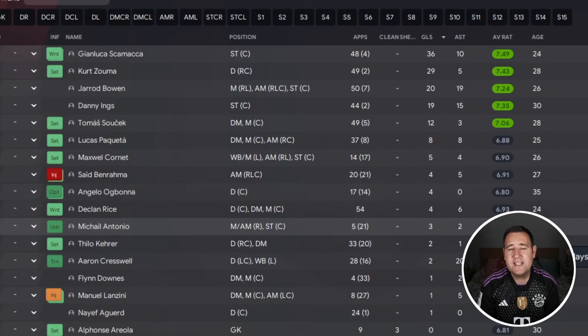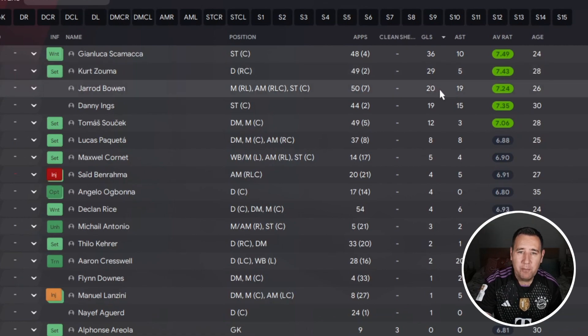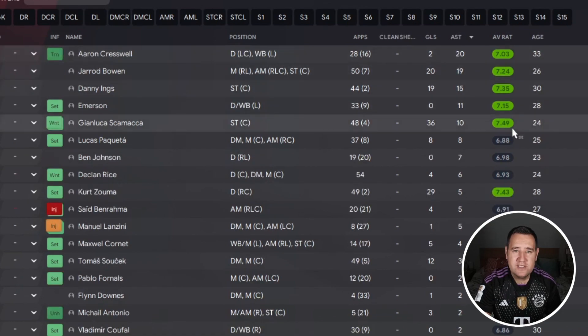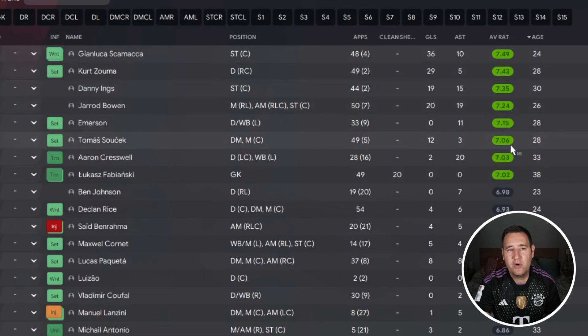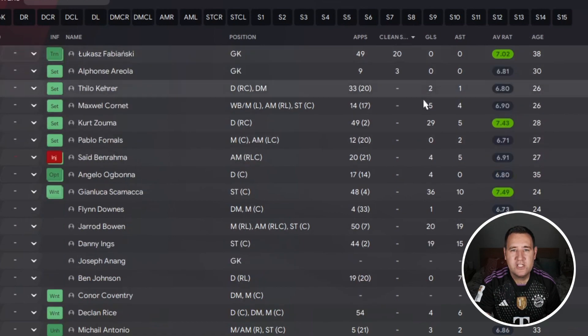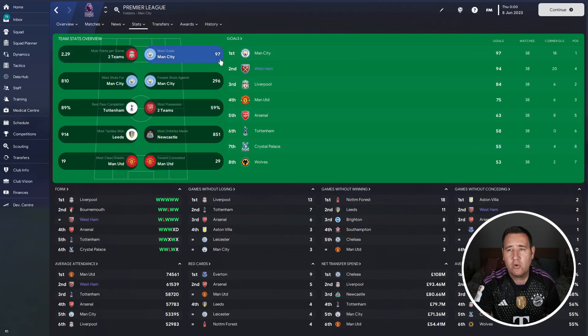Checking out West Ham's player stats: Scamacca is their top scorer with 36 goals, Kurt Zouma 29 (corner routine), Jarrod Bowen with 20. Assists-wise: Cresswell with 20, Burn with 19 - a good season. Average rating: best performer is Scamacca with a 7.49, and 23 clean sheets defensively, which is very good.